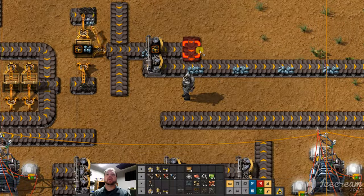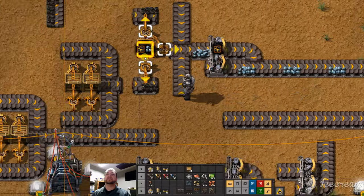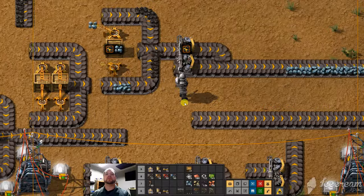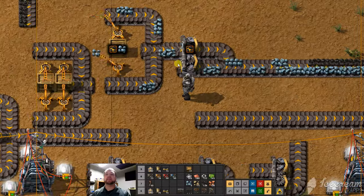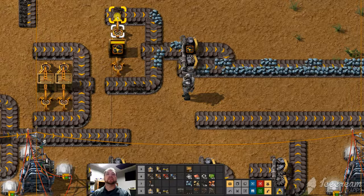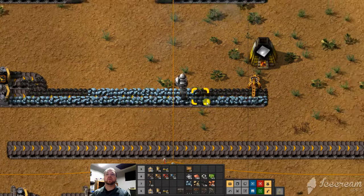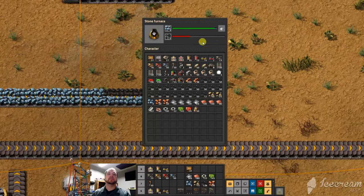Problem is, this right here — where the red is — is a little bit dangerous, because this is assuming the raw material is only coming from one side. As soon as we bring it from both sides, it's going to mess up and put ore on the top lane, because there's nothing to tell the ore not to go there. We get mixed results, and that's not great — our goal is one line of only coal and one line of only ore.